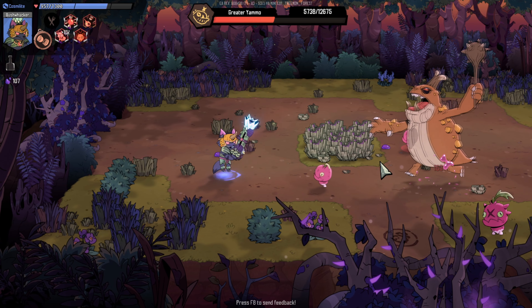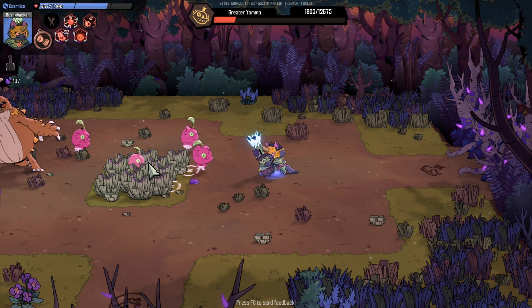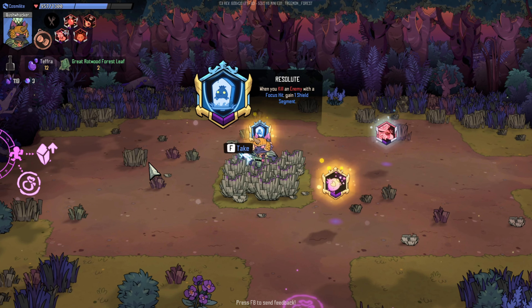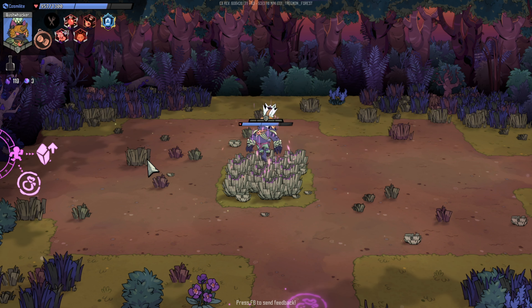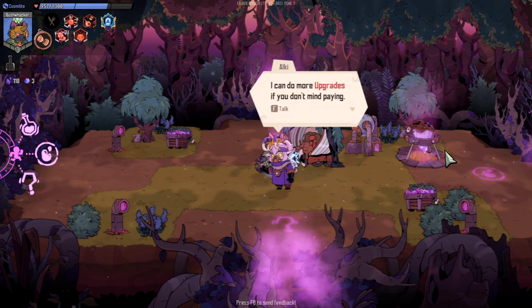This is how you do big damage with cannon — just be patient. This is what I'm talking about — this is the best power-up for this build. Whenever I kill an enemy with a focus hit, I gain one shield segment. Shield segment acts like Holy Mantle from Binding of Isaac — it lets you take a free hit, but this time you take one damage instead. And this one is the upgrade fragment.